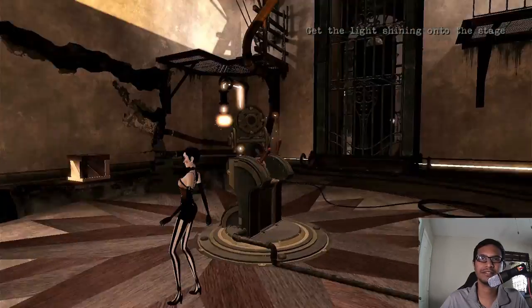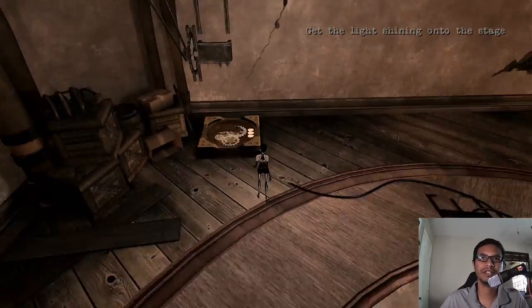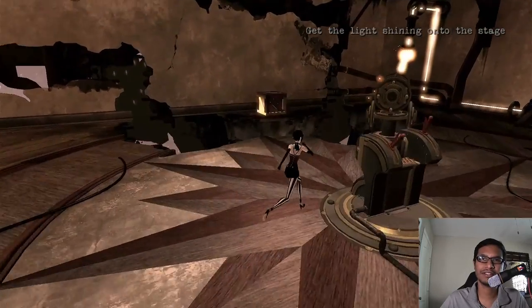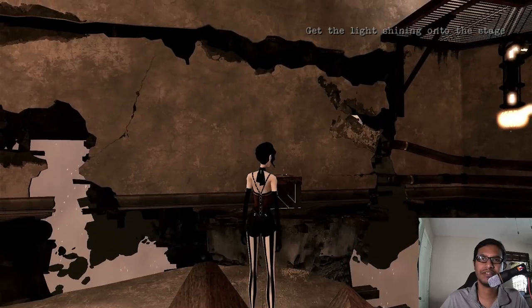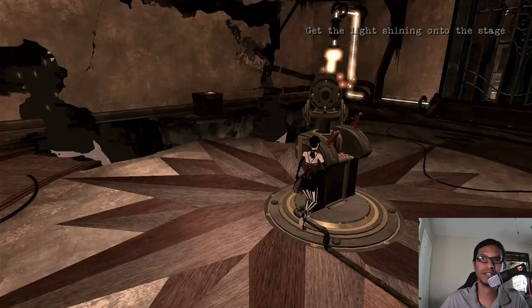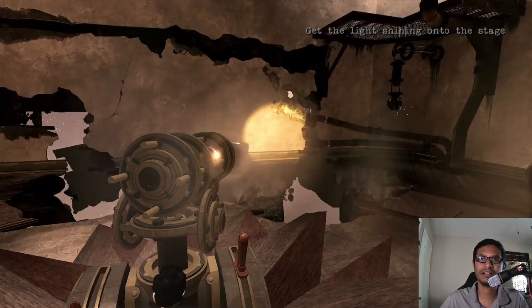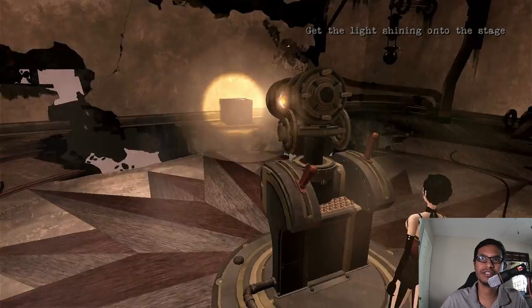Now you need to complete the puzzle. You need to get up, and to get up you need to place a box here. But the box is very inconveniently placed over there and there is seemingly no way to bring it here. But there are some ways. First of all, you just need to operate this light mechanism and point it towards the box. Then let go.